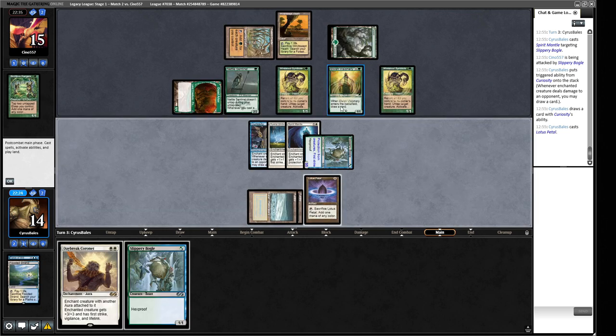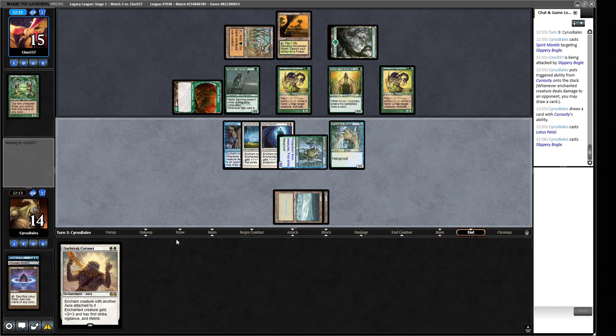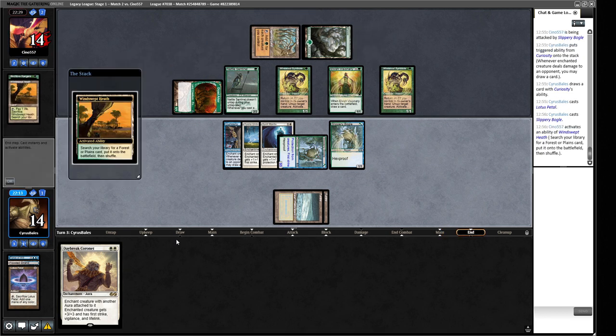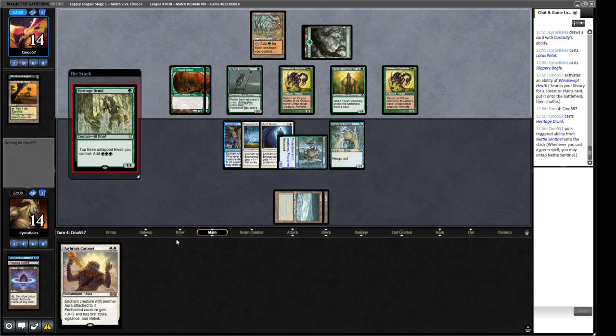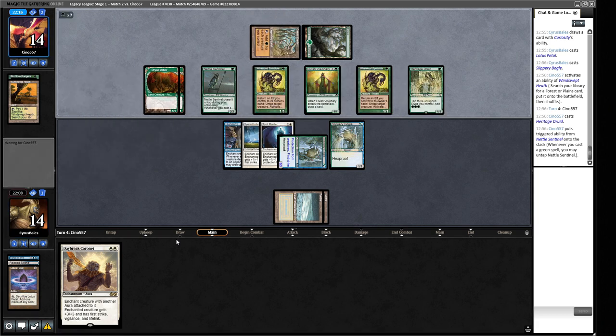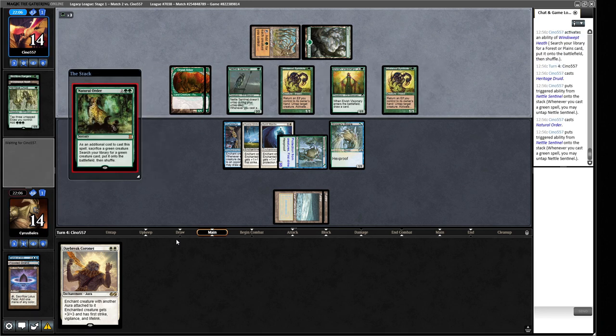We're not gaining any life though, so our opponent can kill us with Allosaurus Shepherd and stuff. We hopefully draw a card. We have a choice whether we play Slippery Boggle as a chump blocker — I think we do have to play it. They've got two elves making 10-13 power, and if they have any way of pumping their guys being able to save ourselves a damage is useful. Next turn we can start getting some lifelink damage going, hitting for six.